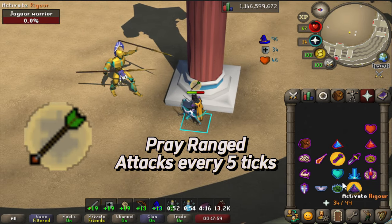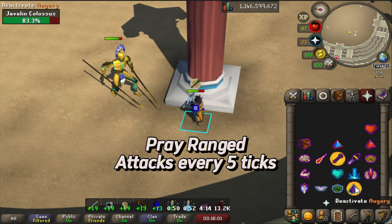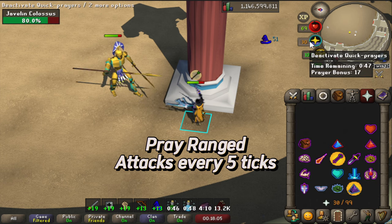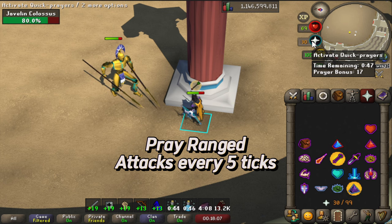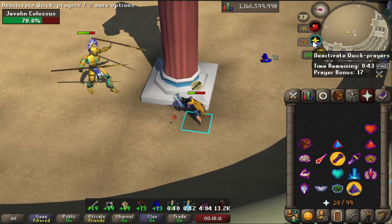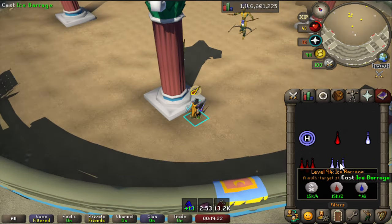The javelin colossus is the next type of champion you'll face. He can attack from any range and will always use ranged. Every 4th attack he seems to attack with a projectile in the air and it lands 5 ticks later, keeping in cycle with his attack speed. This can be very deadly if there are multiple of them.